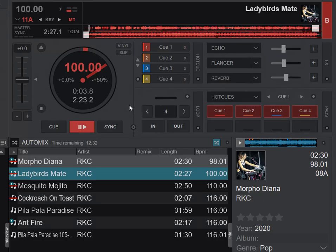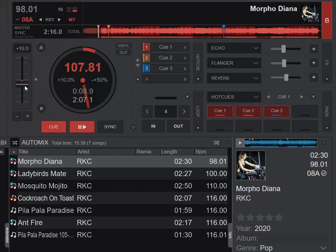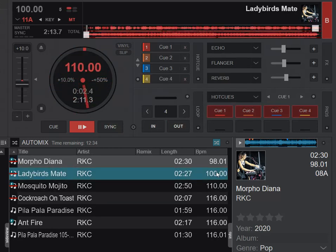It doesn't just do nothing — it actually looks at this thing. So if we do it again and I change the pitch to plus 10% before I actually do the AutoMixing, then let's see what happens. It's faster now because it's plus 10%, so it's 107 instead of 98. And when I do the AutoMix, even though the next track is only 100, it goes to 110. That's because the pitch is manually set to plus 10%, so it adds those 10% to the next track also. So that's what Keep Pitch is about.